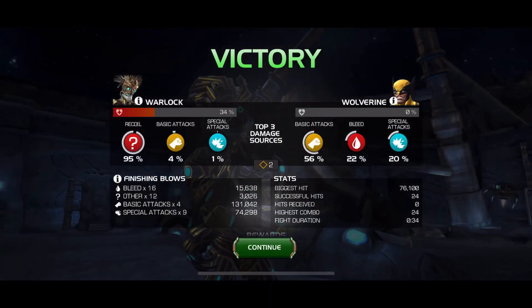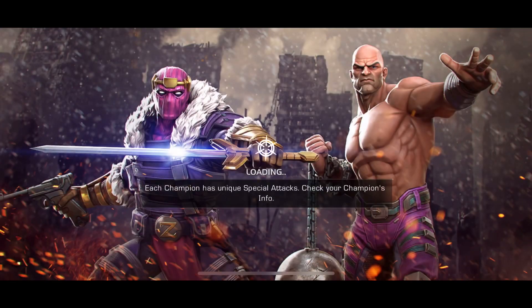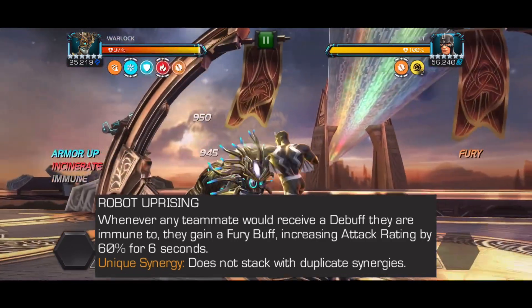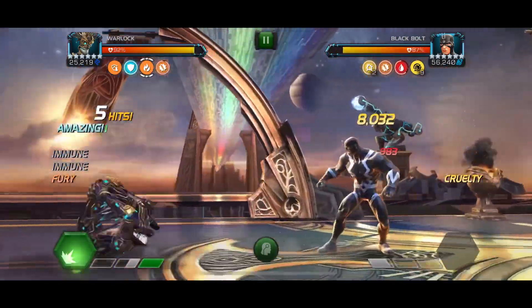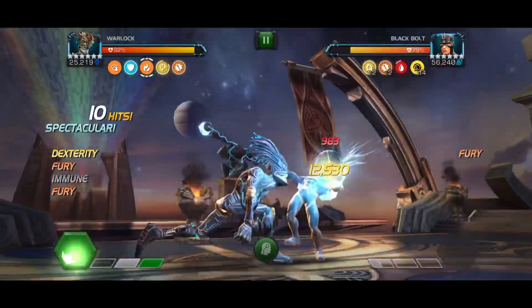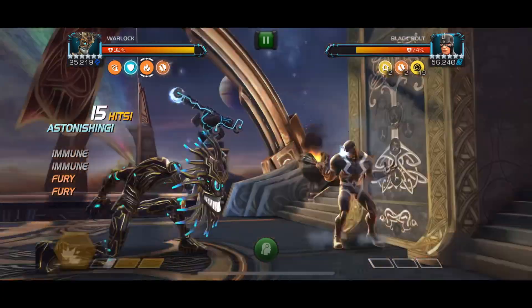Warlock also has a synergy with his fellow robots where he gets increased attack rating whenever he gains an effect. It is a fury buff that lasts about six seconds and is roughly a 60% attack increase, which is very strong — similar to the Recoil masteries. Overall it's a really nice synergy that provides a lot of attack rating increase.